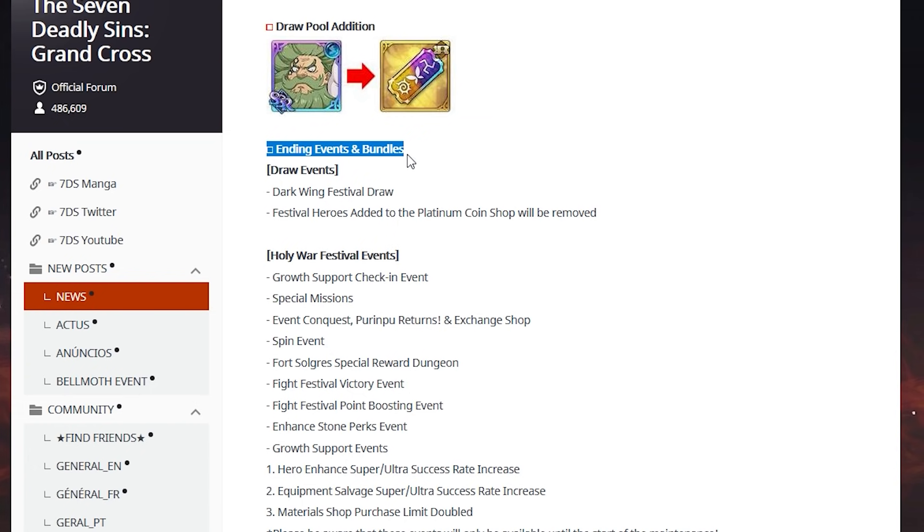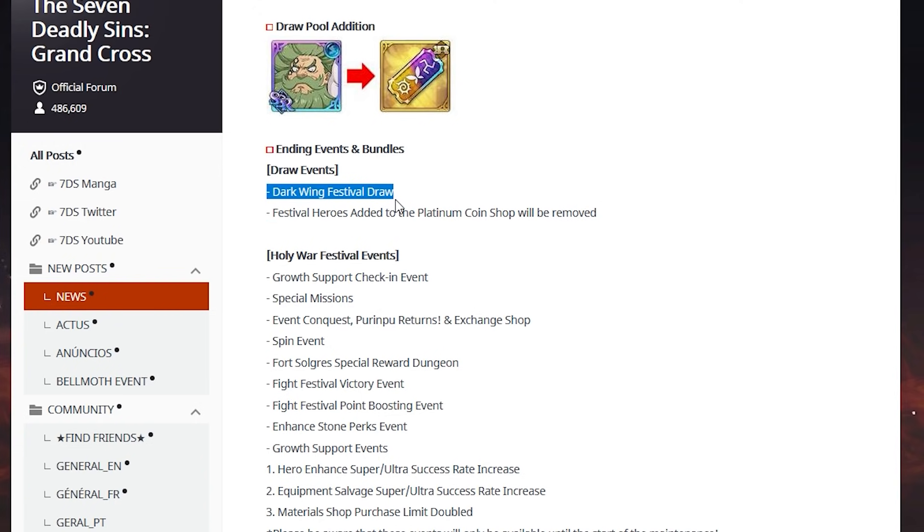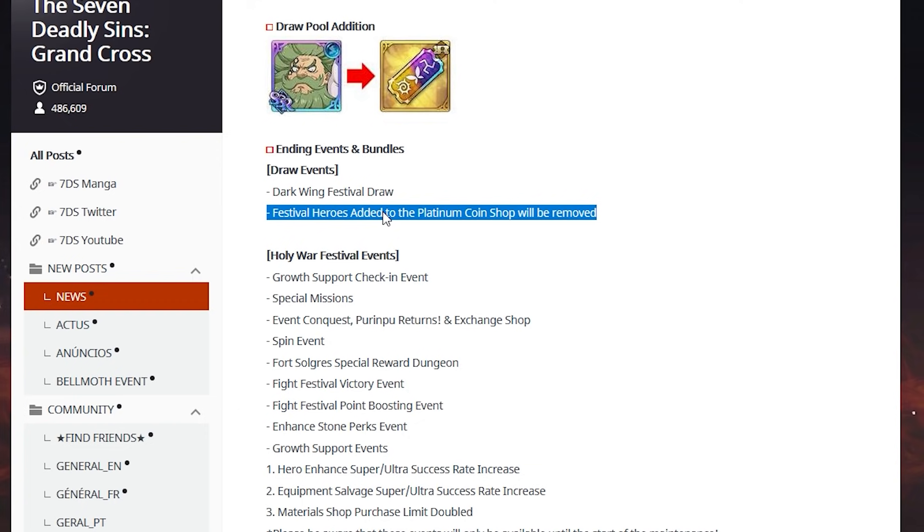Zeldris is leaving — if you'd like to summon for him, go for it. A lot of global players are shocked he's leaving. He is a two-week festival, that's how this one worked, just so JP can catch up to us. If you want to summon for Zeldris, he will leave tomorrow. Festival heroes are being added to the platinum coin shop, so the ones currently in the shop — I think just Assault Melee — will be removed. Zeldris will be in the shop next time we have a global holy war festival.